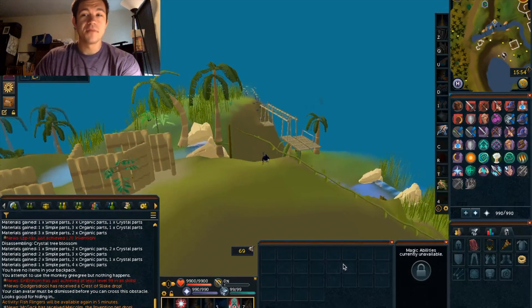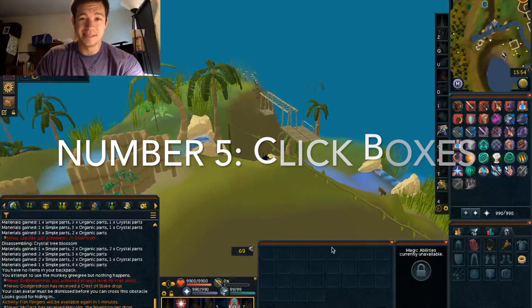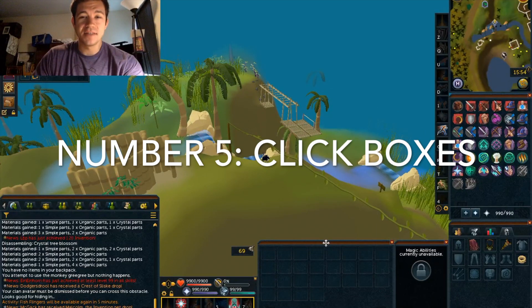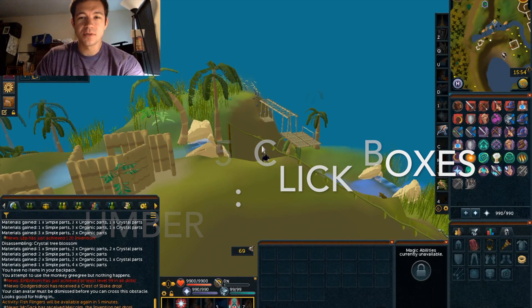I'm gonna jump right into it with number five. These are not really in any particular order — just the top five things that I'm really interested in seeing change. So the first thing here is going to be click boxes. One of the greatest examples of click box fails, in my opinion, is the Ape Atoll course.